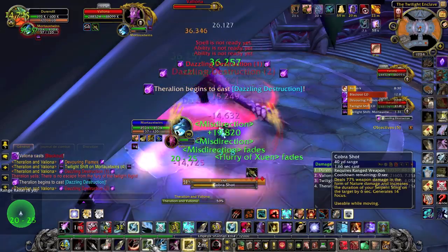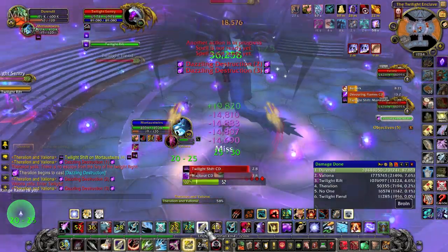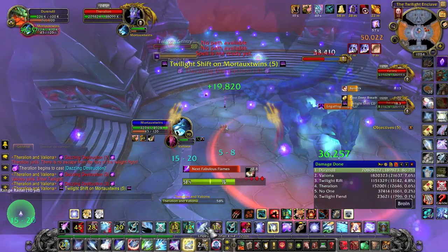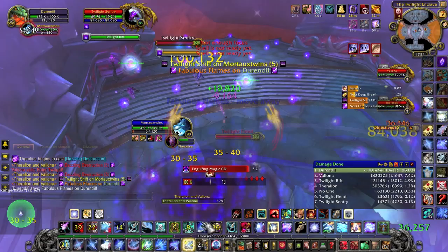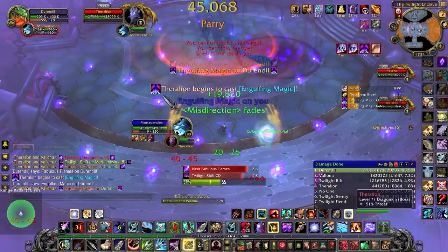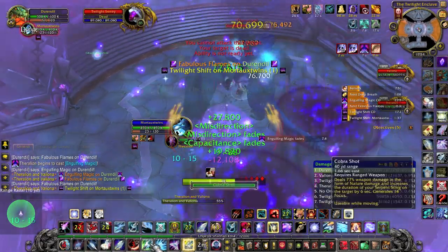When the first Dazzling Destruction comes in, make sure to get hit by it but avoid all the others or they will one-shot you, and you'll be taken to the Twilight Realm. There you will have to make sure that Theralion has aggro on your pet and not on you, and you will have to kill all the Twilight Sentries quickly. They will continue to spawn throughout the fight. However, if you use Track Dragonkin, you will be able to see on your minimap where they are and how many there are.